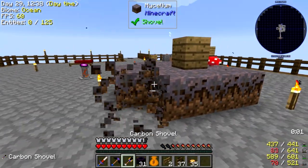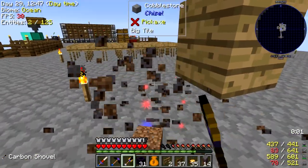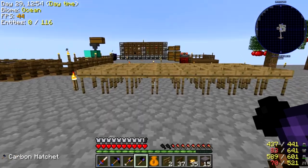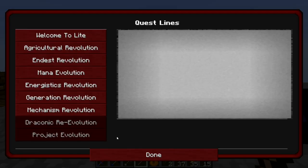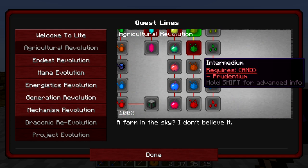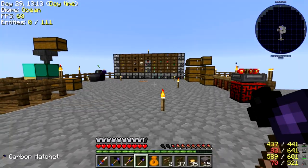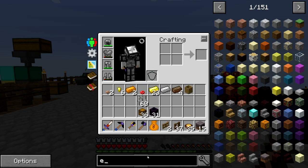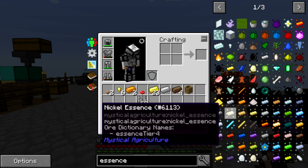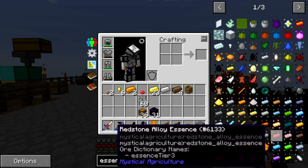Let's first of all harvest some of this mycelium out of here. This shovel has silk touch so we can get some mycelium going — it has a couple of different uses in this pack. What we're going to do today is focus on mystical agriculture. So let's take a look at our quest book — agriculture revolution. These quest lines are what I want to focus on, because essentially you can grow almost everything in this pack. All these essences are things you can grow.